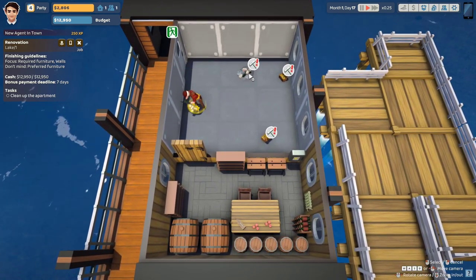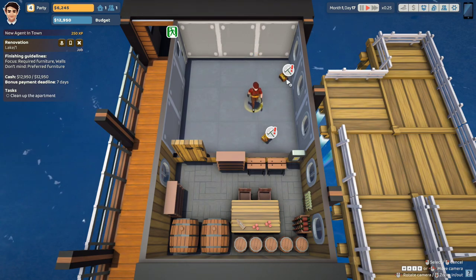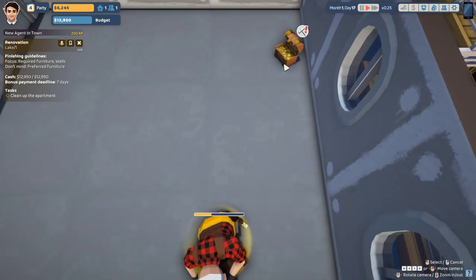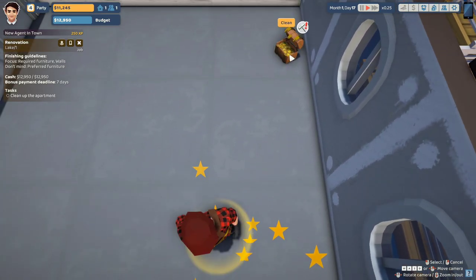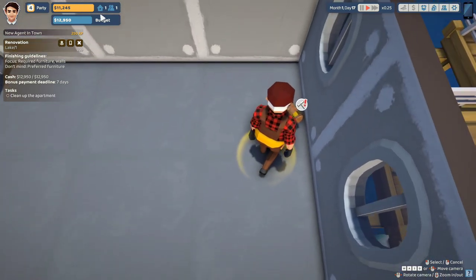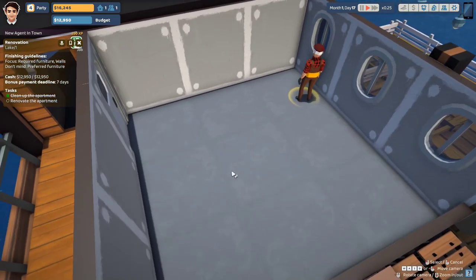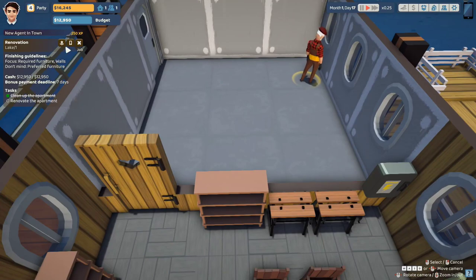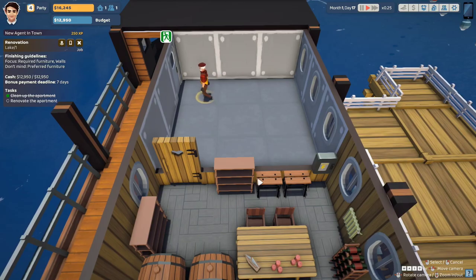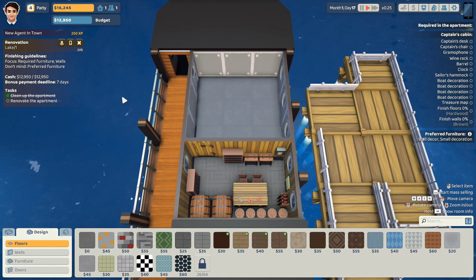Is that gold that we're cleaning up? It looks like we're cleaning up gold. It's adding money to it — oh my gosh! Yeah, we should accept these. Wow, it added 5k! Clean up, then renovate the apartment. Begin renovations.